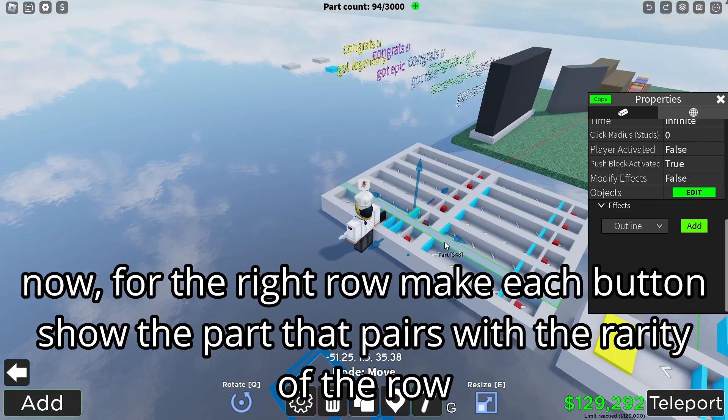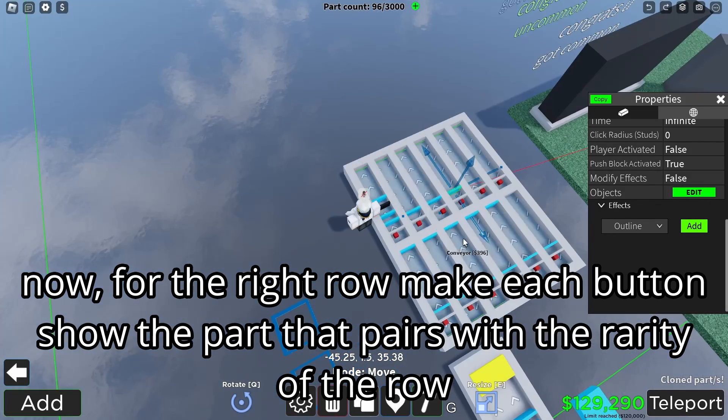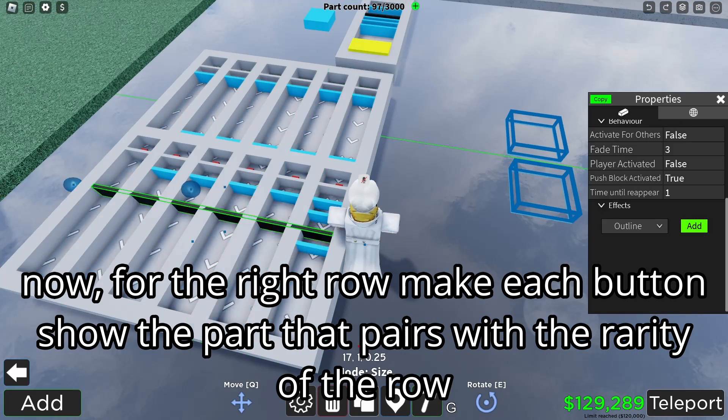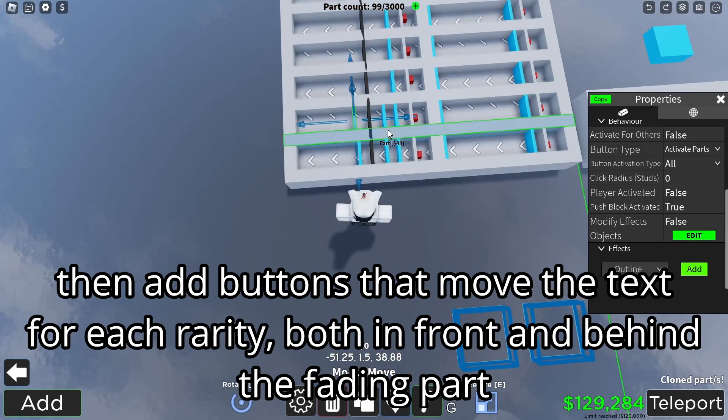For the right row, make each button shield the part that pairs with the rarity of the row. Then add buttons that move the text for each rarity both in front and behind the fading part.